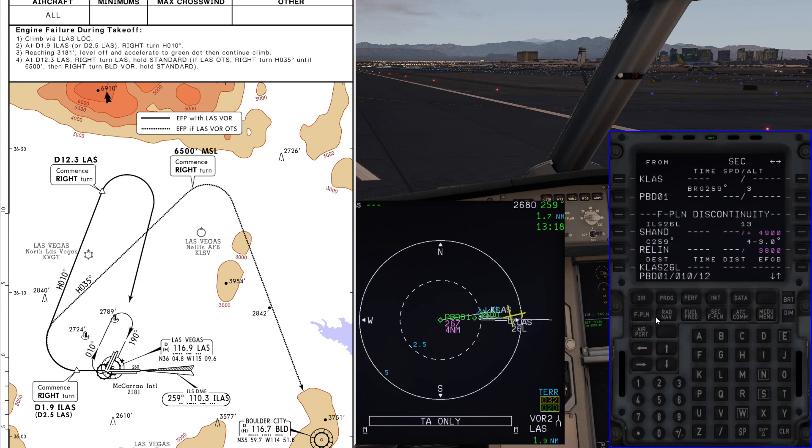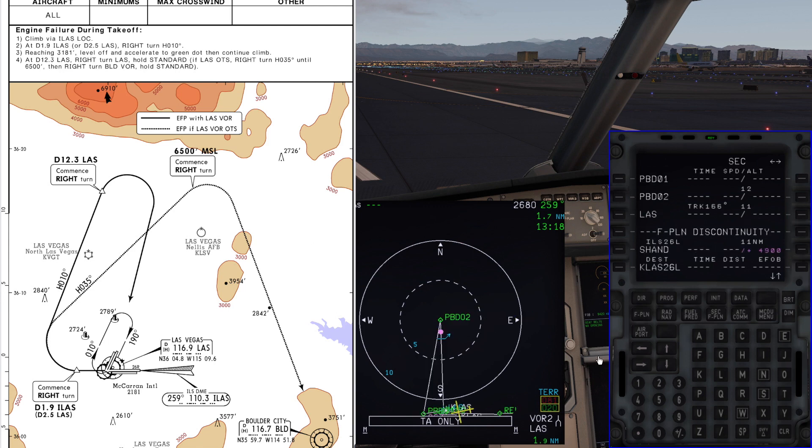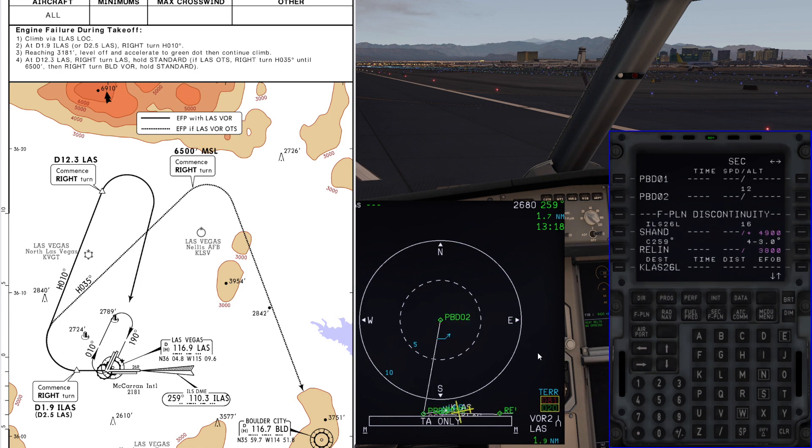I've now created PBD02. After PBD02 we could put in Las Vegas VOR, but that creates a funny-looking triangle, and if you try to fly that pattern you'll likely cycle the box and lose your waypoints. Since we know we're going to turn right, we'll delete LAS after PBD02. That way the secondary flight plan is as depicted: out 2.5 nautical miles to PBD01, then a right turn on heading 010 out to PBD02, then a right turn back around to the airport.